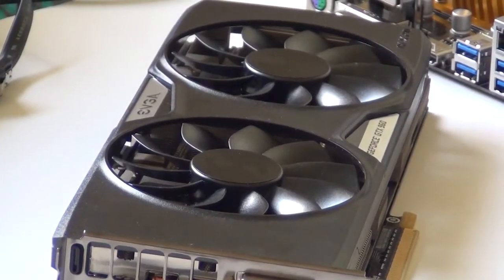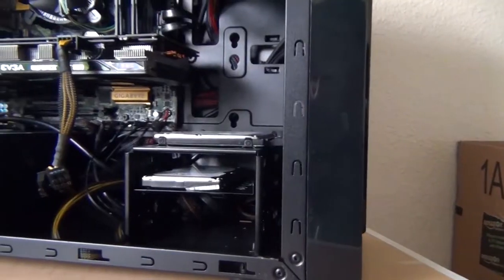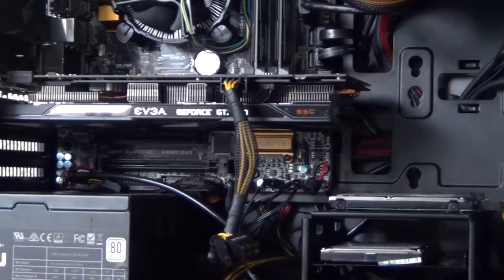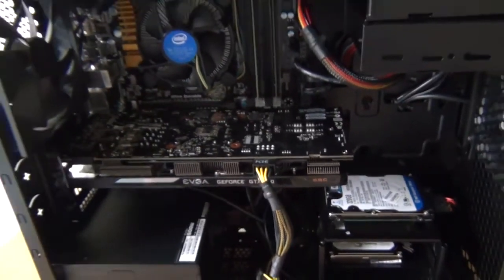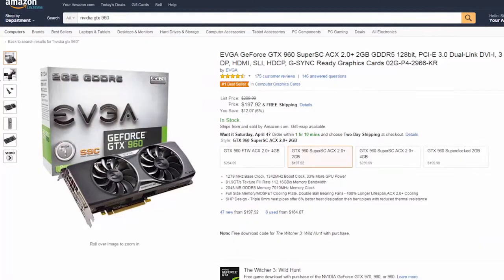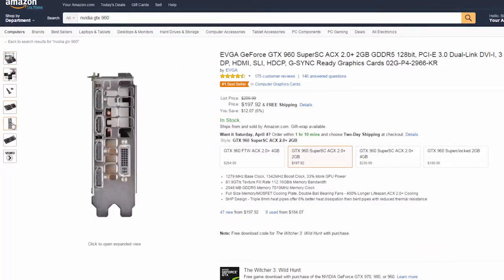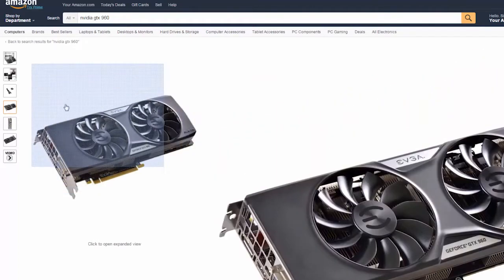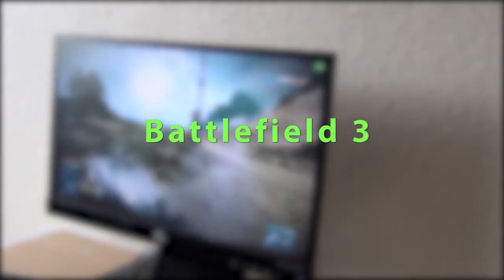This is a performance overview of the EVGA GTX 960. Right now as I'm filming this video, it is the most sold graphics card on Amazon, which is pretty cool. It's priced at $197, but I bought it for $210 and then with tax, $220. So let's get on with the games.